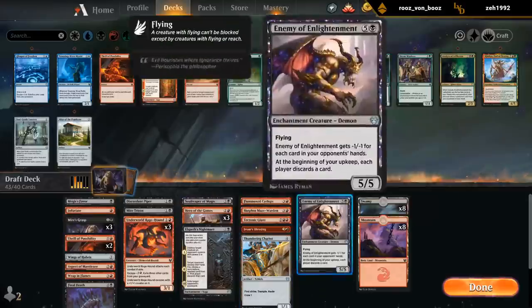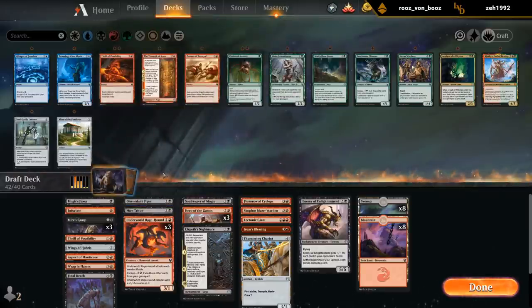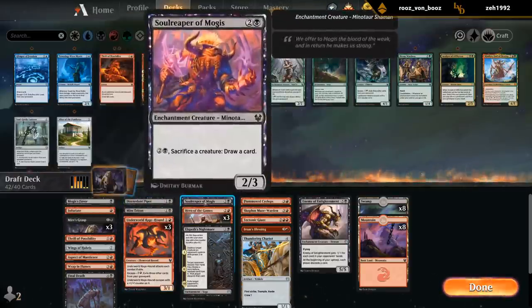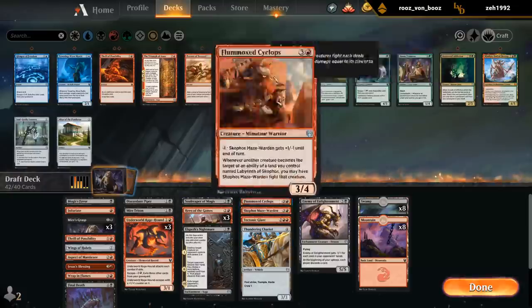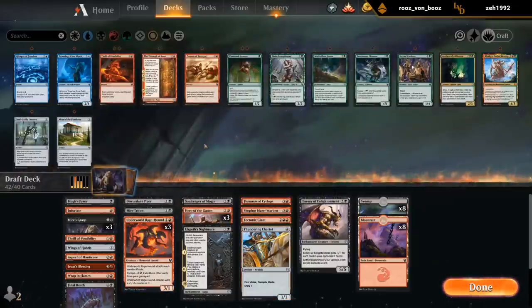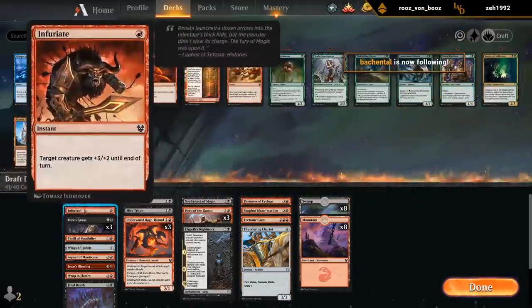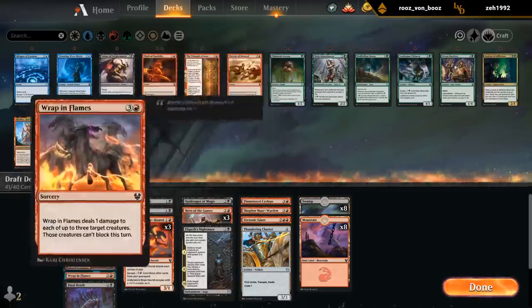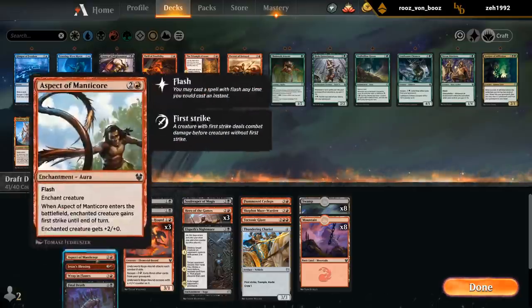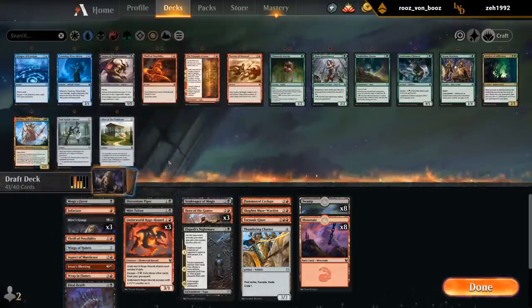Can easily be a 16-lander and then we need to make a couple of cuts. A Thrill can easily go — so this is 42. Gonna keep all the two-drops, all the three-drops. Don't think we can really cut any creatures. I think I like the Chariots with triple Ragehound. Enemy could go — that's definitely cuttable. With triple Hero, the Ramp and Flames looks quite good, and the Aspect as well — all the pump spells, basically. So maybe just a Thrill.